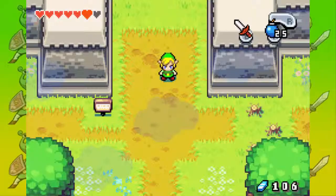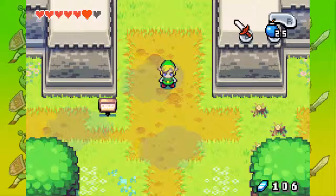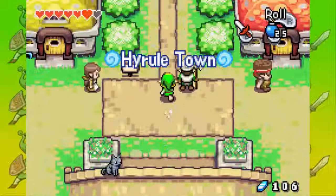Hey guys, it's Jared742, and welcome back to more Legends of the Minish Cap. Last time, we infused the elements into our sword and we learned about the truth of Ezlo and Vati. And in this episode, we are going to see if we can find a way to go across the marsh in Castor Wilds.